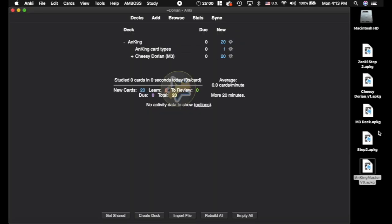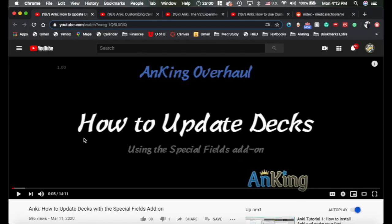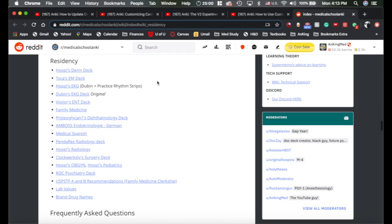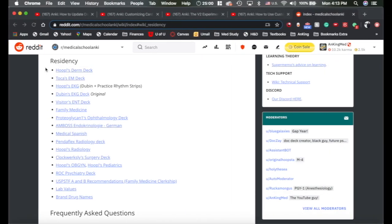I'm going to preface this real quick. This video 'How to Update Decks Using the Special Fields Add-on' is really important — I would strongly recommend watching it right now to better understand this process. I'll link it in the description. Also, the Hoops Derm Deck for residency posted on Reddit has about four cards that conflict with this. So if you've exported to a separate profile, that's great — otherwise I would recommend exporting it for the time being and re-importing it afterwards.